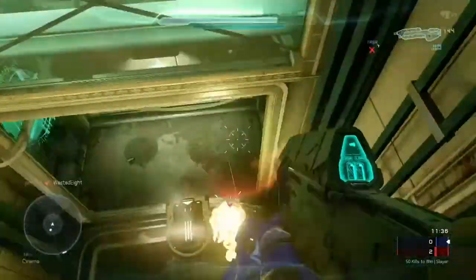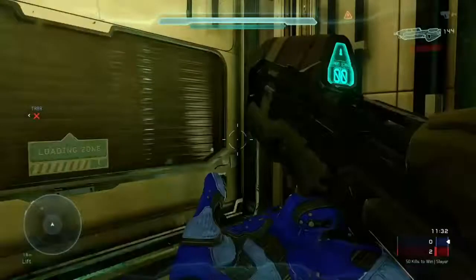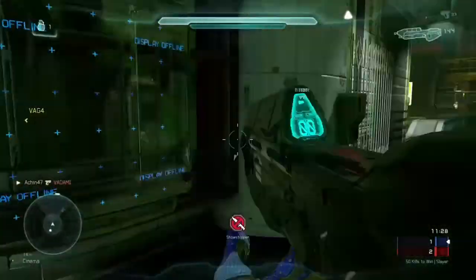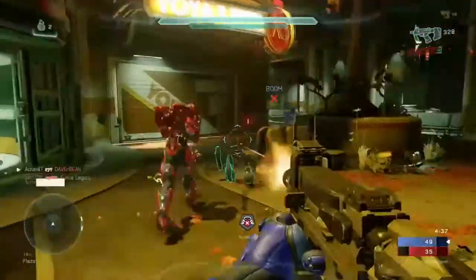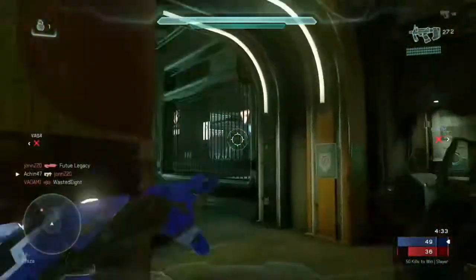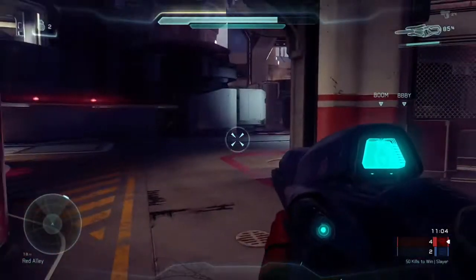Tip number three: aim for the head. This goes especially for the Magnum, one of your default weapons that's deadly with headshots. Tip number four: use the appropriate weapon. The Magnum is great for medium and long range, along with other semi-automatic type weapons. Automatic weapons are great for close quarters.